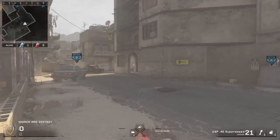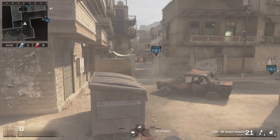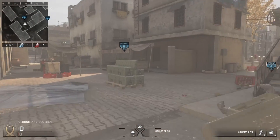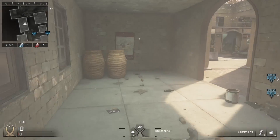What is up guys, Imelganthorain here back again with another episode of claymore spots. Today I'm going to be showing you guys some spots on the map Strike — four spots actually, two on the defending side and two on the attacker side. Right here is going to be the first spot.